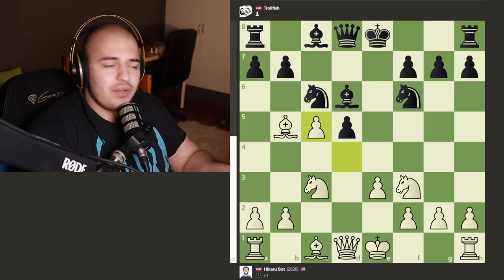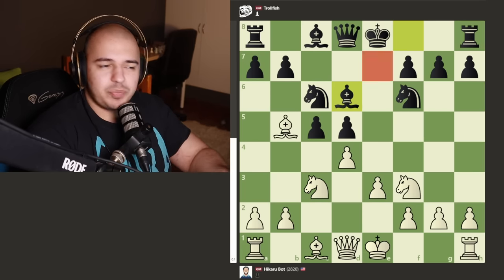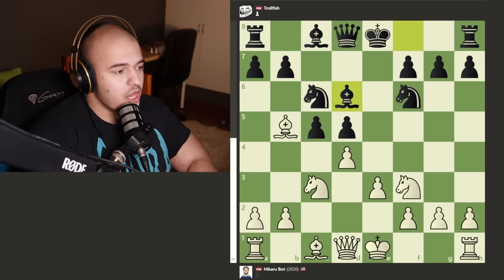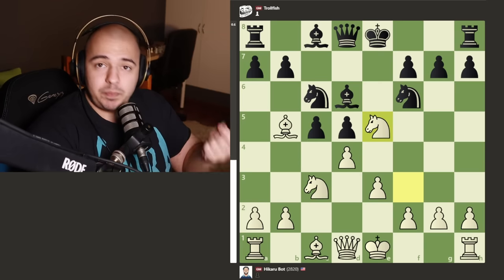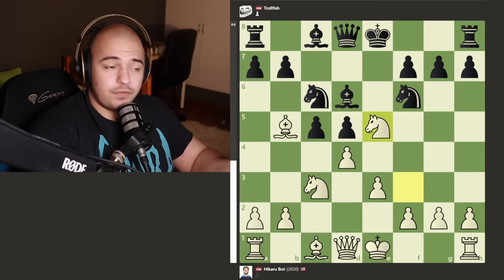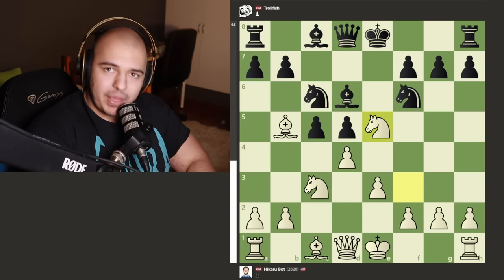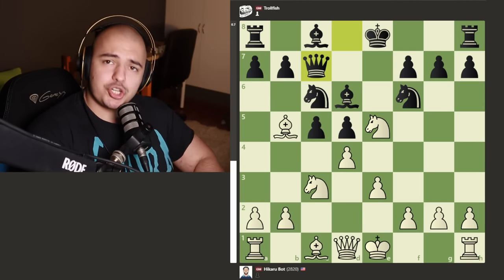I don't know why TrollFish played bishop d6 - d takes c5 and then bishop e7 just makes much more sense. But now instead of castling, white jumps the knight into the center putting more pressure on the pinned knight. Black has a lot of choices - black can castle, black can take the knight - but black decides to play the best move: queen to c7, putting pressure back on white's pieces.